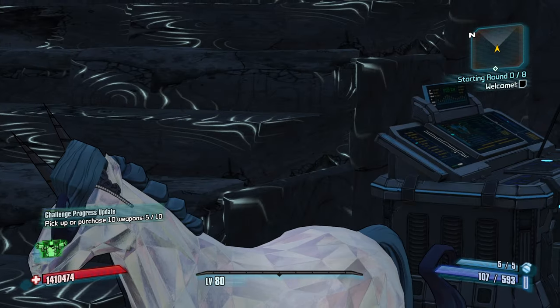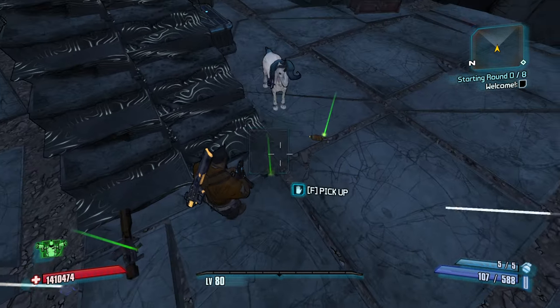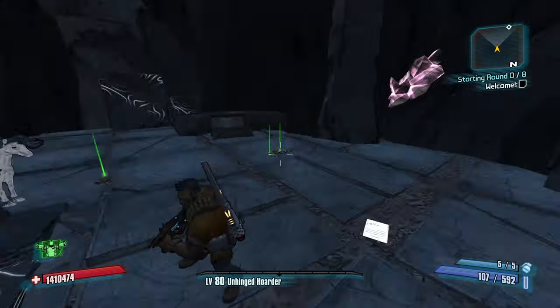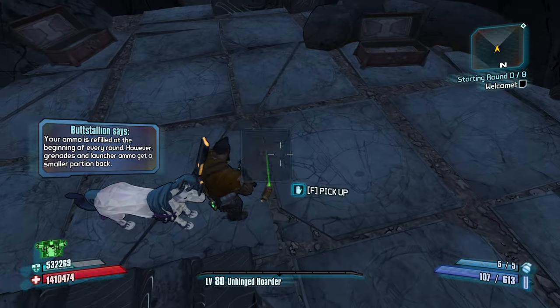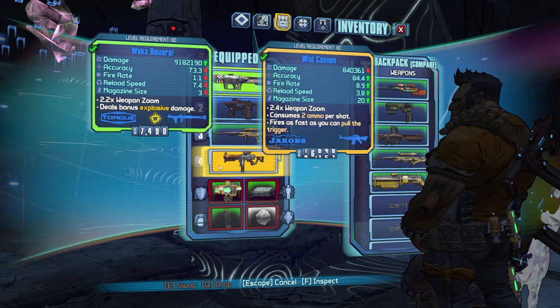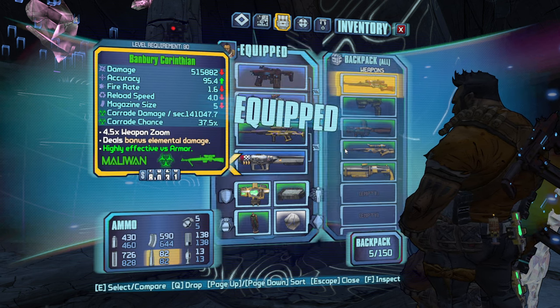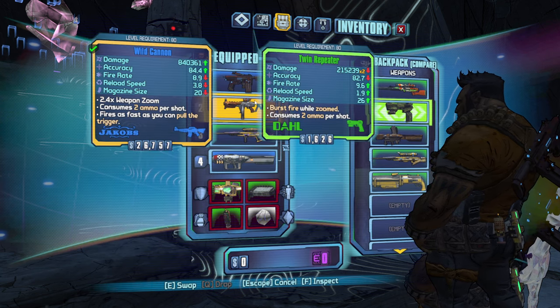What if third person becomes my new favorite way to play? I am a fan of the third person shooter. One thing I'm noticing is it's kind of hard to see my loot on the ground. We'll get it all in inventory and read up on what we got. We have a Torg launcher, a Wild Cannon Assault Rifle I'm probably going to swap out. Two weapons that just hold down the trigger is really going to be the ticket for me.